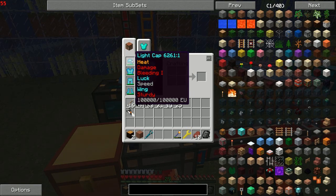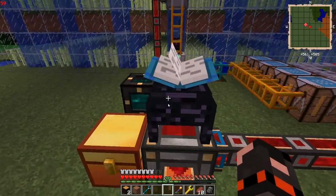My hat, for example, has heat, damage, bleeding one, luck, speed, wing, and sturdy. Luck comes from fortune cookies, which are very easy to make — just a piece of paper with a cookie. And since I'm next to a jungle, that's easy.